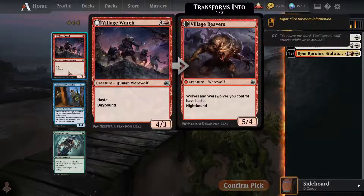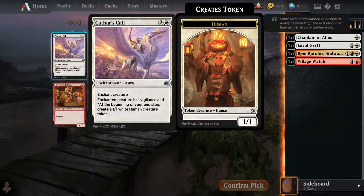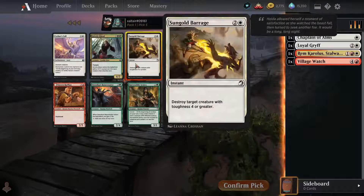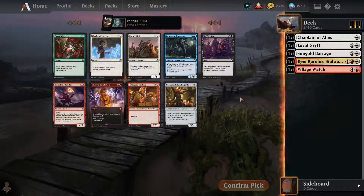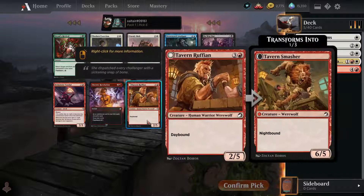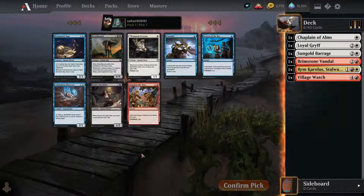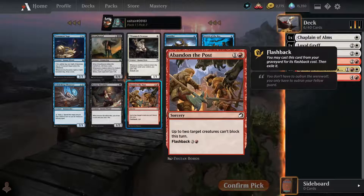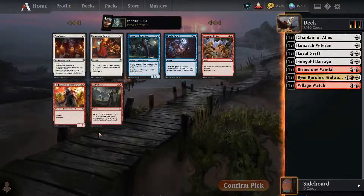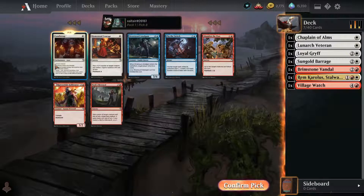I think we're gonna take this guy, seems pretty big. Not a huge fan of this but we do want removal. We really like this card as usual — always big on removal. What is best for our deck? The devil Boros guy. Candle trap — not bad.